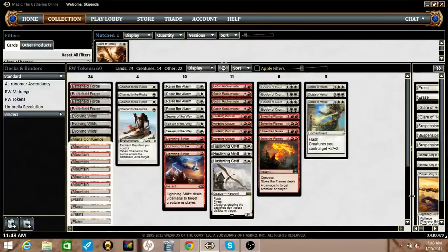So Dictate of Heliod will be a massive swing — turning all of our tokens into 3-3s, making Hushwing Griff a 4-3 in the air, and the turn you play it, Seeker of the Way becomes a 5-5 lifelink. It's really big, and it's been providing some pretty huge tempo swings and giving me the edge I need to close out the game.